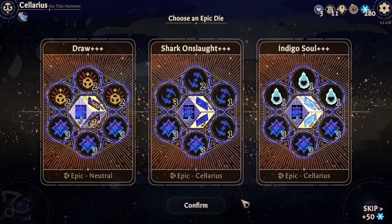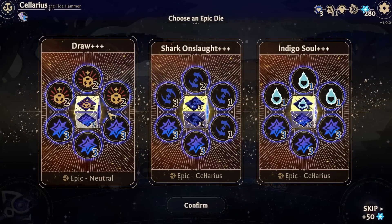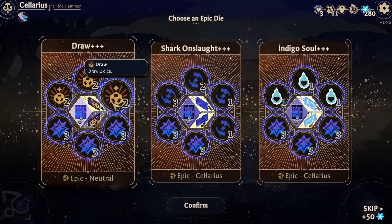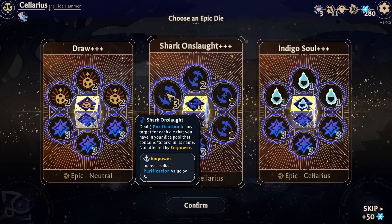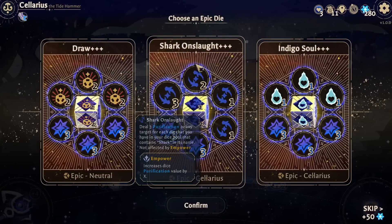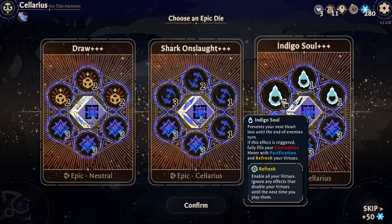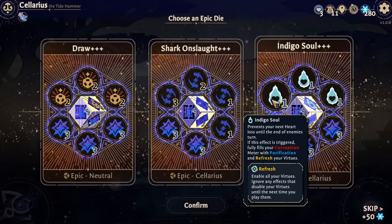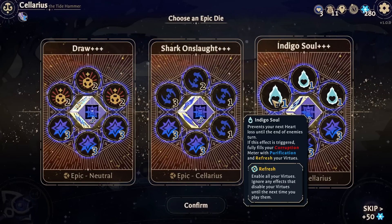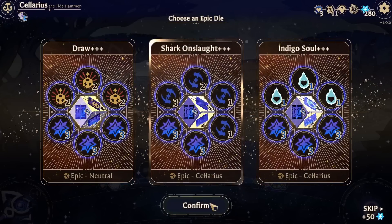I'm just gonna look at these for a hot second. I pretty much know what I want right off the bat. I like Draw Plus Plus, but I think we're gonna go for Shark Onslaught, because more shark and big damage. Prevents your next heart loss until the end of enemy's turn - if this effect is triggered, fully fills your corruption meter with purification and refreshes your virtues. Indigo Soul would actually be really good, but we're going shark.